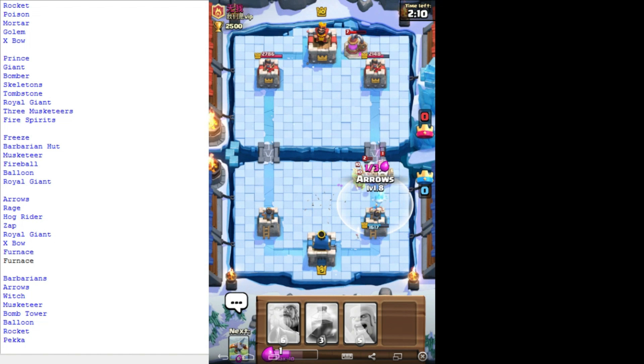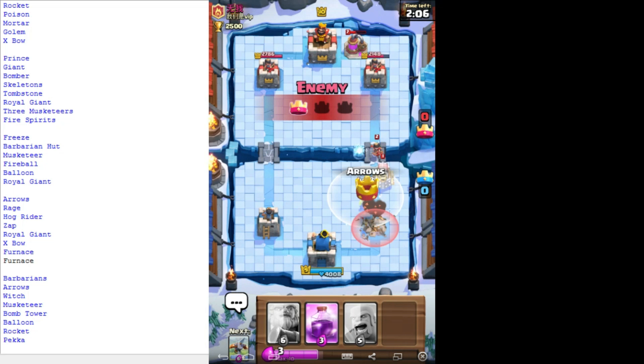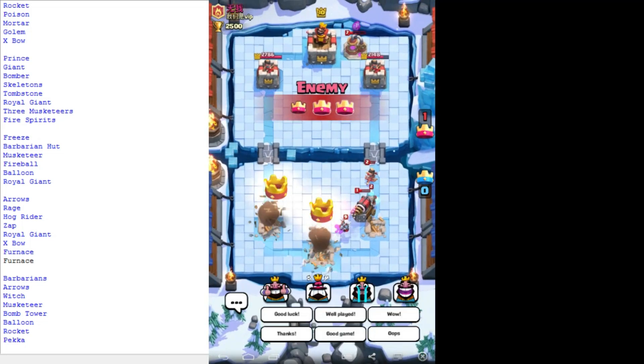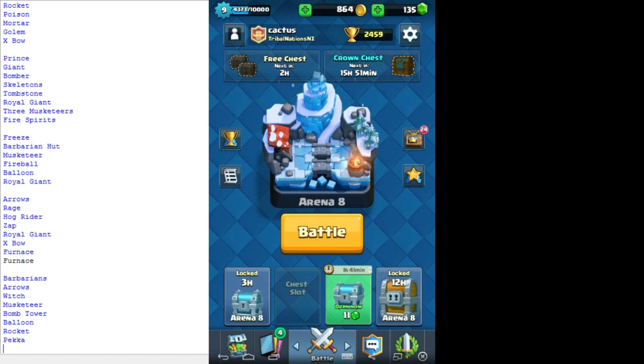That took out that. Now ready, screwed. I'm just gonna arrow that because of the princess there. Which doesn't take out because my arrows are level 8. I will try that again, maybe. I'll try another deck.